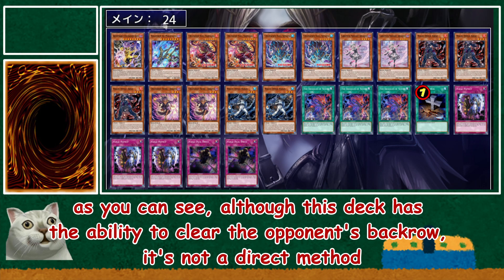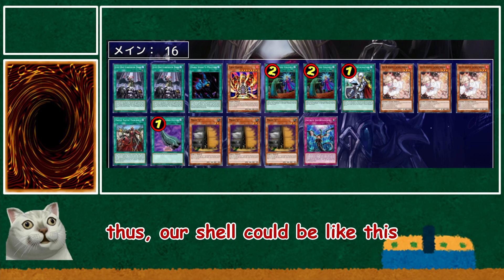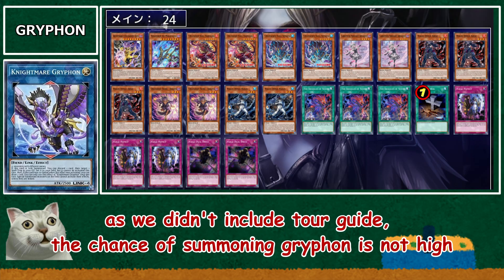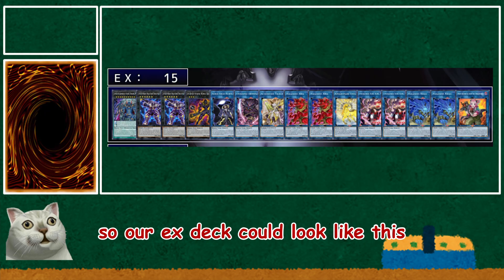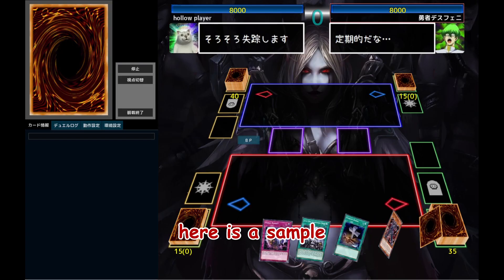As you can see, although this deck has the ability to clear the opponent's back row, it's not a direct method. Therefore, we need a more direct solution, and Feather Duster is a viable option. Thus, our shell could look like this. As we didn't include Tour Guide, the chance of summoning Griffin is not high, so our extra deck could look like this. And this is our complete deck — here is a sample.